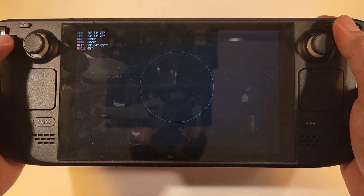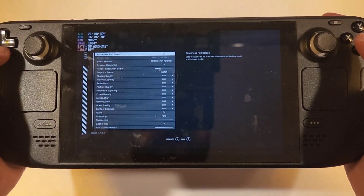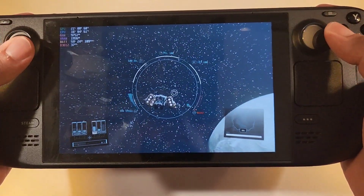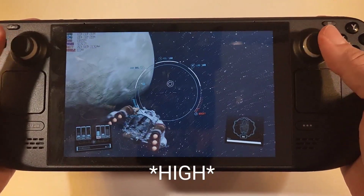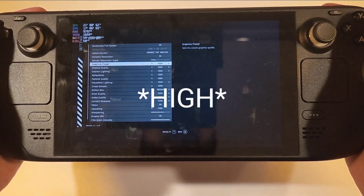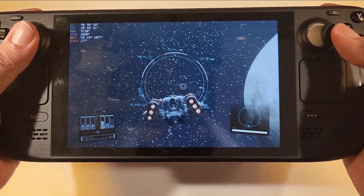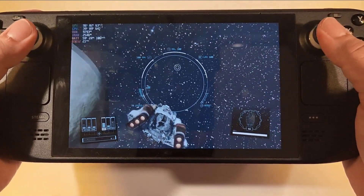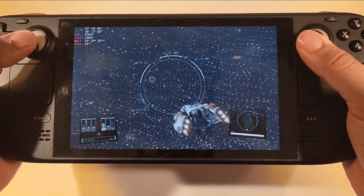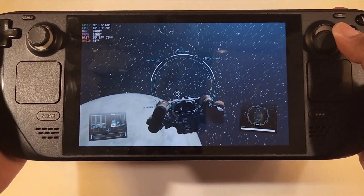This is on low settings at the moment. Going to Settings then Display, you can see all settings are set to low and the render resolution is set to 65. Let's increase to medium settings to see what frame rates you get while flying the ship. With medium settings running, Starfield's frame rate drops to 22 to 23, and it does drop below 20 sometimes. This is not really playable — the best is to run on low settings. I'm not even going to try ultra settings because it won't be able to handle that.